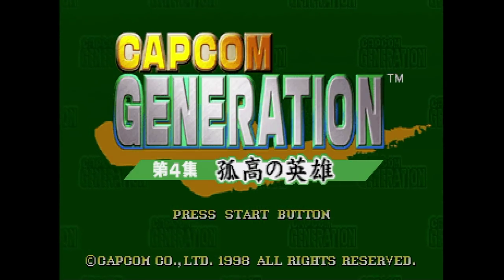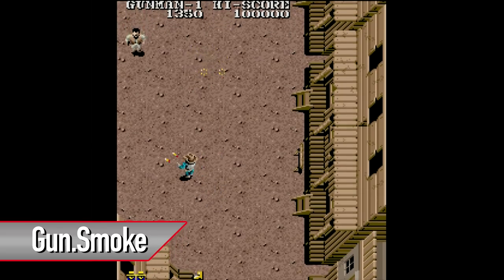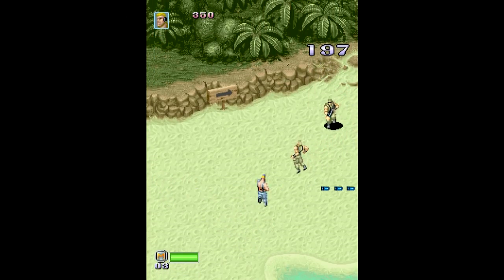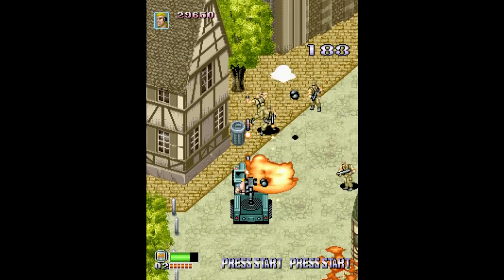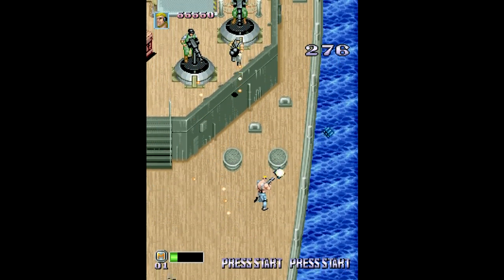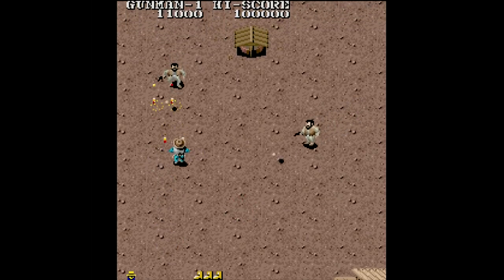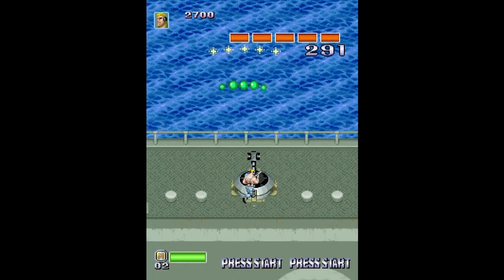Things definitely improved for Capcom Generation 4. This one has the original Commando, Commando 2 — also known as Mercs — and Gunsmoke. With Commando, it's fun to see what really boosted the overhead run-and-gun genre into the spotlight, though it's still hard as balls. Mercs is the standout title: lots of different areas to fight through, different weapons to collect, and even different vehicles to commandeer. No longer do you need to be satisfied with the single-player version on the Genesis — up to three players can play simultaneously. Having Gunsmoke on here is nice, but I'll always prefer the NES version, which is so much better. The remixed music is here, but only a couple of themes from each game were remixed.